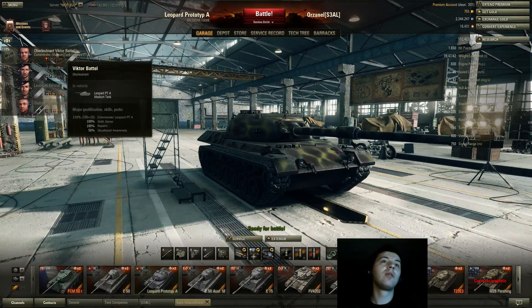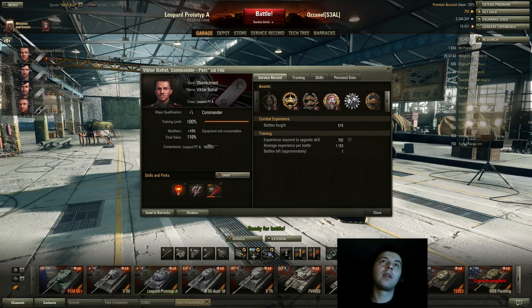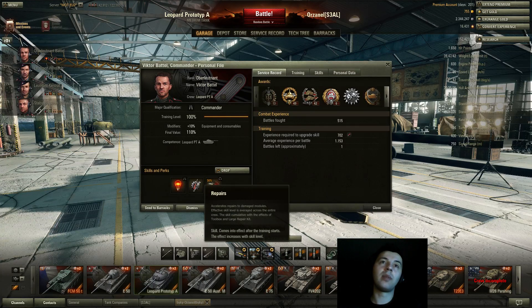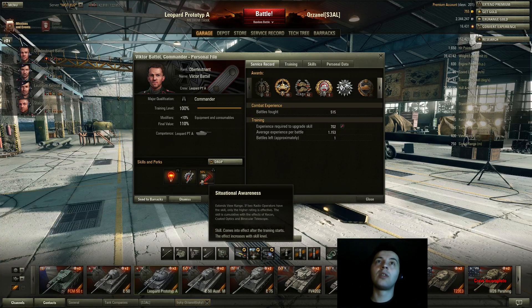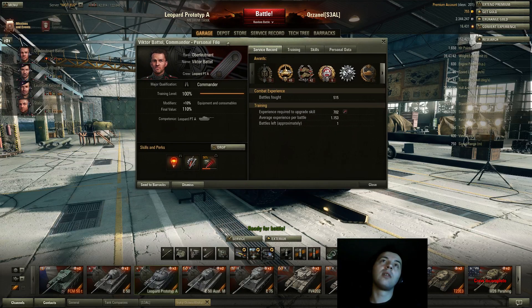Now let's get on to the crew skills. I'm the commander. The first skill I would recommend on any tank is Sixth Sense, followed by Repairs. I also got Situational Awareness so I can increase my view range and just abuse the view range mechanics.